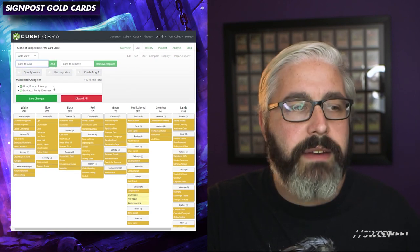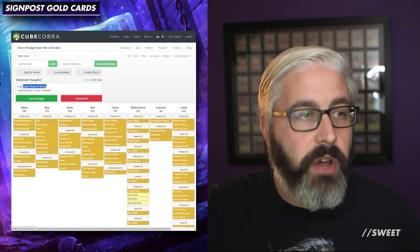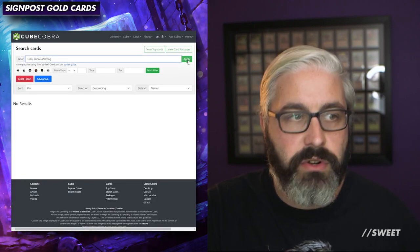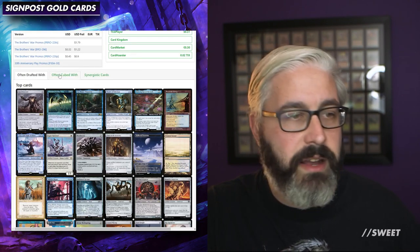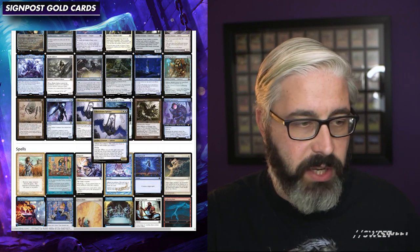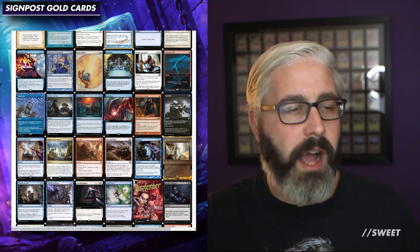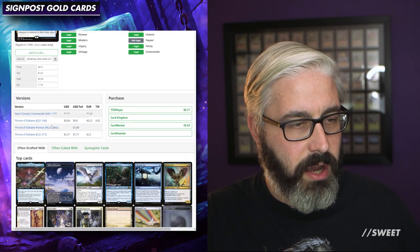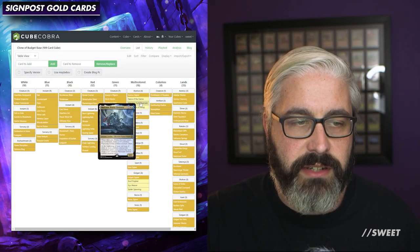Now that we have a jumping off point, we can search for those cards in Cube Cobra to see what else other people are doing with them. Let's search for Urza, Prince of Kroog, and go through to find some cool synergistic cards. Something like Aether Swarm Sphinx could be quite fun, or Dance of the Moons — I quite like that card, let's give it a go, and it's nice and cheap. Let's add Dance of the Moons to the list. And there we go — there's our Azorius section done. Super easy, super quick.